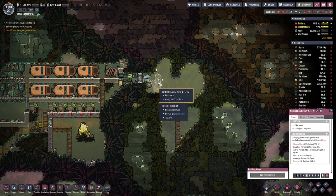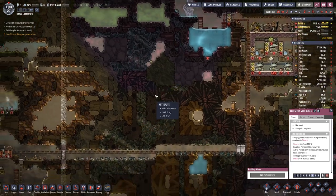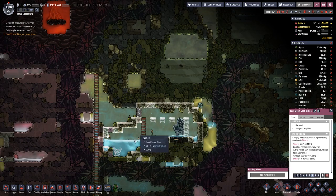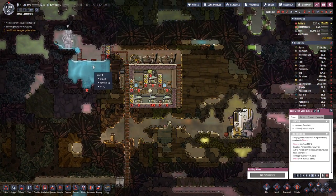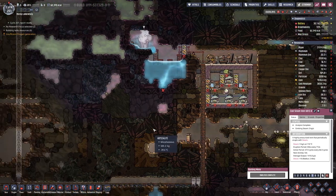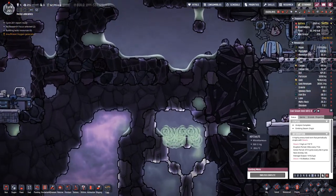How are we looking here? Point two. And this one is already active. The goal is that probably we will use this geyser to get the water from, so that this geyser only is used for oxygen production. So that is looking okay.